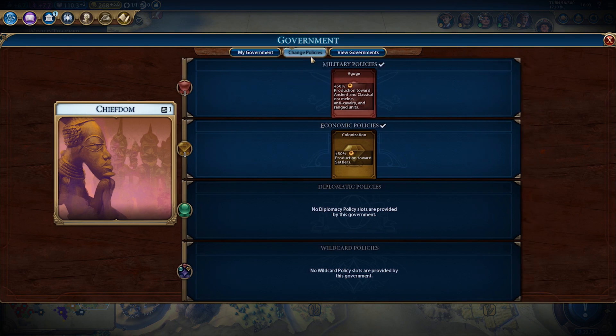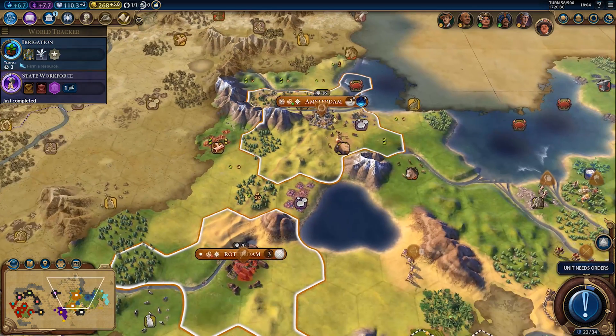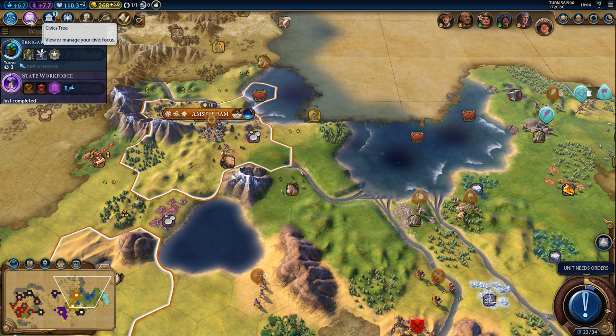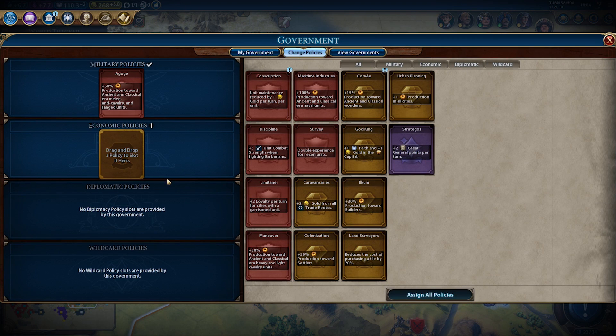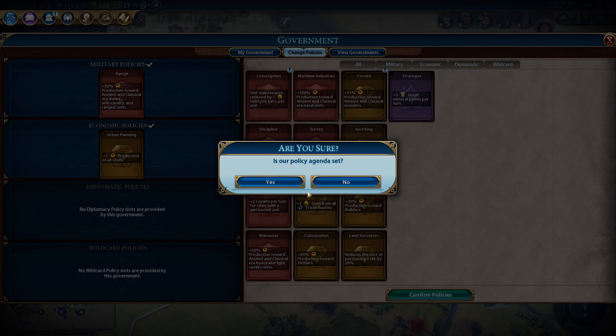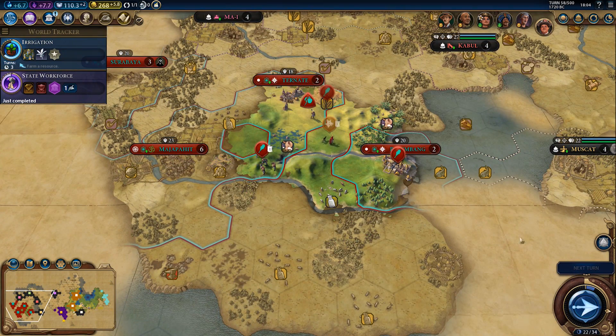Do we want to switch the policy? We still need one more settler soon to get that iron. We'll get a chance to swap again in nine turns, which means we don't need colonization right now. What else do we want? Reduces the cost of purchasing tiles — that might be useful. Or we could grab plus one production in all cities to help our new city. Let's grab that then.